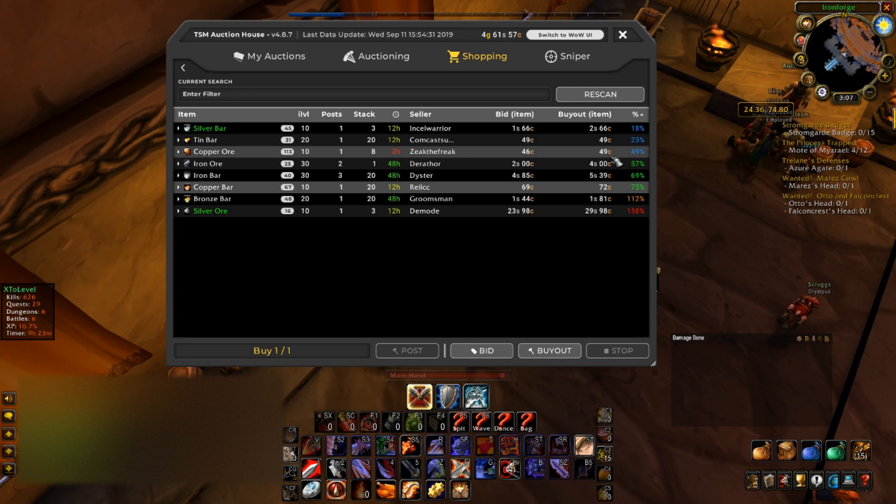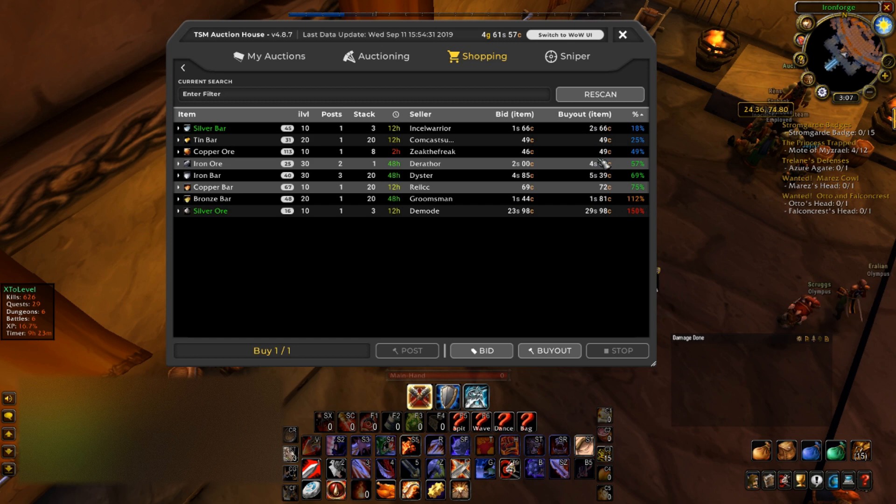When you see something like this, it's obvious you're able to make a pretty decent profit. This would be a 23 copper profit, which isn't too crazy, but when you put in a load of copper — if you buy out a bunch at 49 copper and resell at 72 copper and it sells — you would make a bunch of profit.